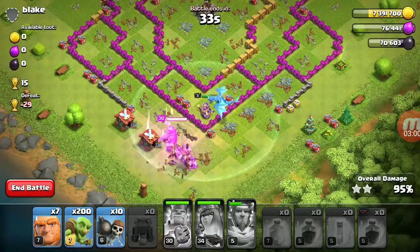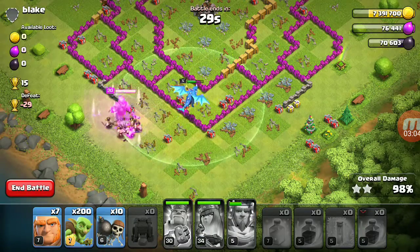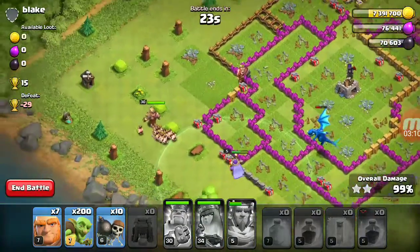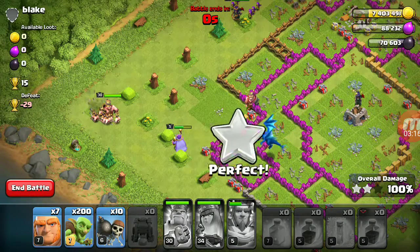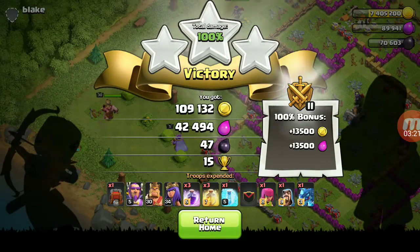I just used spells and heroes, and you can see that I took down the full base with the help of Electro Dragon. There we go — it's a three-star attack! So guys, that's all for today's video. If you like my video please don't forget to like, share, and subscribe to my channel, and press that bell notification icon. Electro Dragon is one OP troop — it's too powerful to handle.